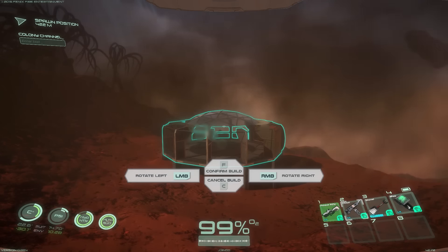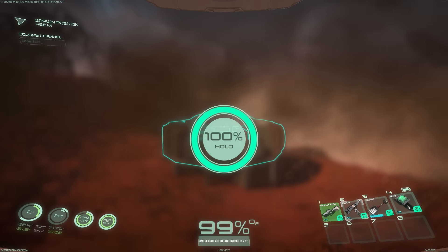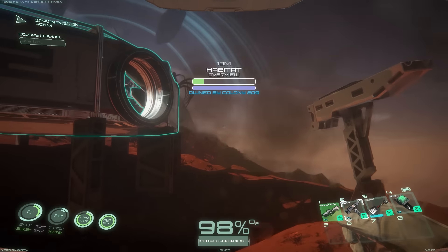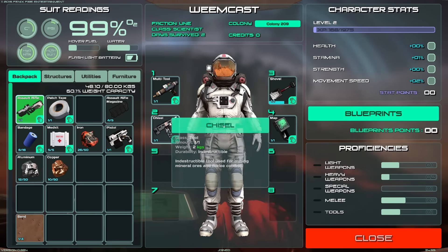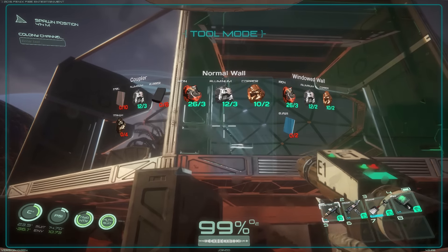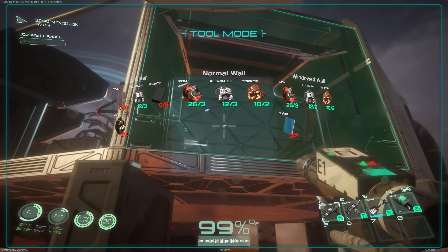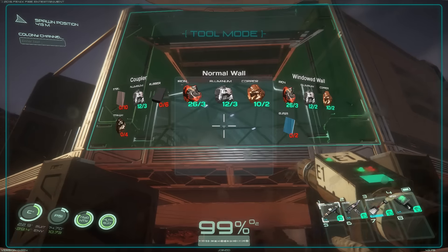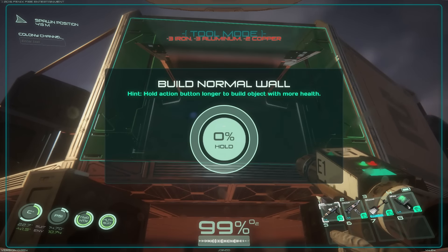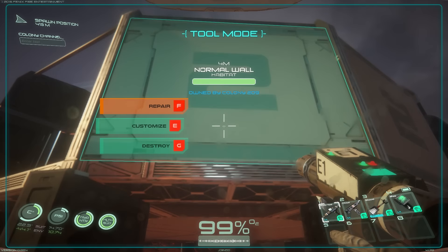I've gone ahead and placed mine down out here. It's got a nice view up here. Unfortunately it doesn't seem like you can move that little hut - that would be cool. Since we're in the same colony it would be nice if we could build right next to each other. Hopefully that's a feature that gets added. Now you said you use the multi-tool for the option to do walls on this? Yes - normal wall, then you scroll wheel through it. Very cool - it shows the materials and everything.